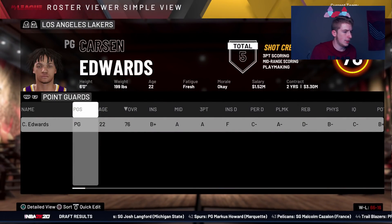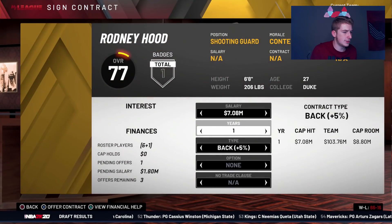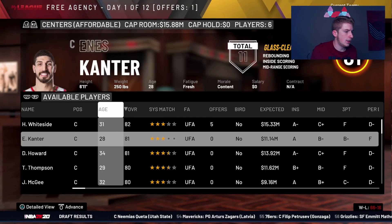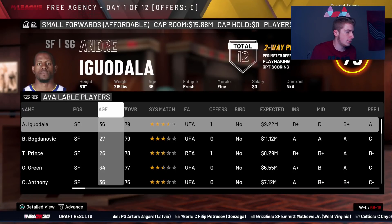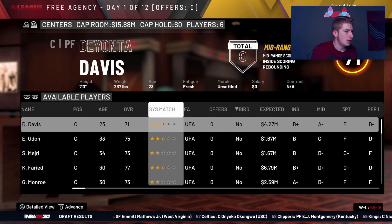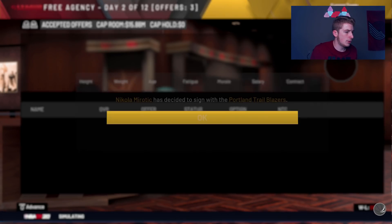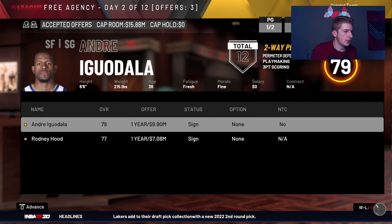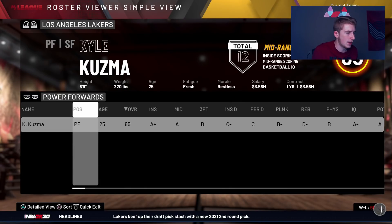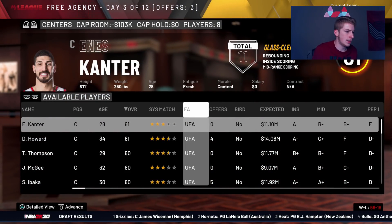I'm just going to keep Kuzma and pay him after the season. For shooting guards, let's get a one-year deal kind of guy. Ronnie Hood looks good, and let's try Iguodala if we can. Nikola Mirotic at power forward wouldn't be bad either. Looking for backup centers — we have no bird rights on anybody there. We're going to get Iguodala and Ronnie Hood. That's a nice backup shooting guard. We basically need one more big man.